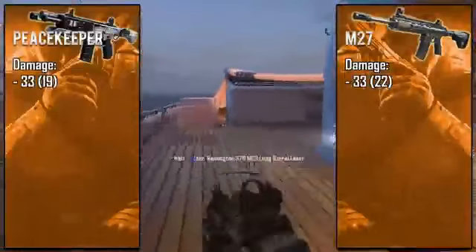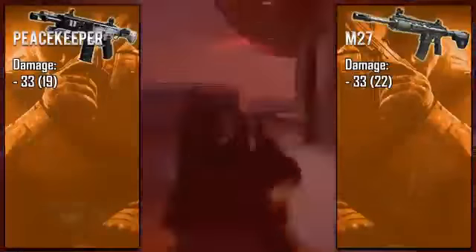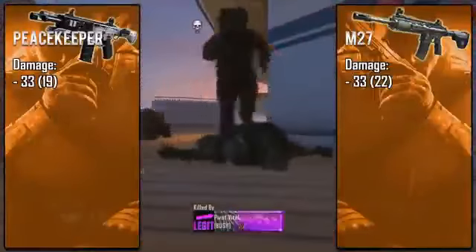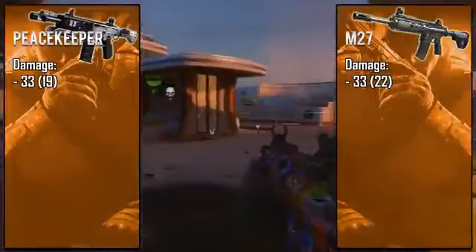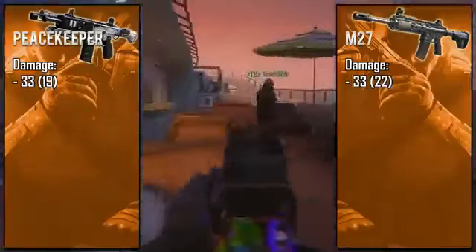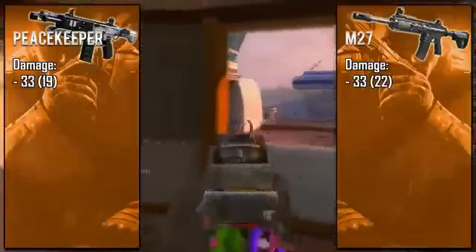The M27 has similar stats but it's a little stronger being that it is an assault rifle. However, when you compare it to other assault rifles it's the weakest in its class. But as you can see, its maximum and minimum damage are really, really close — closer than any other assault rifle — which makes it probably the most consistent gun in its class.